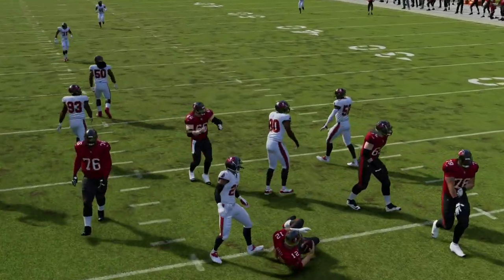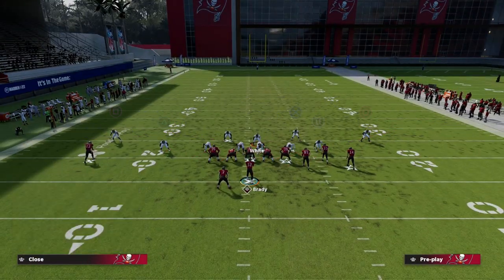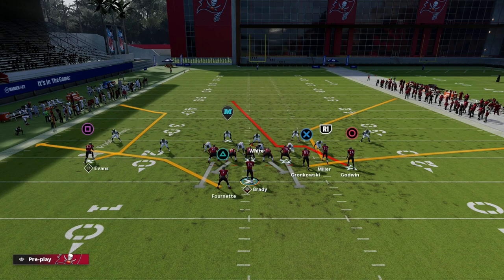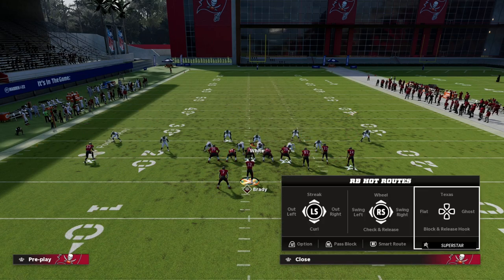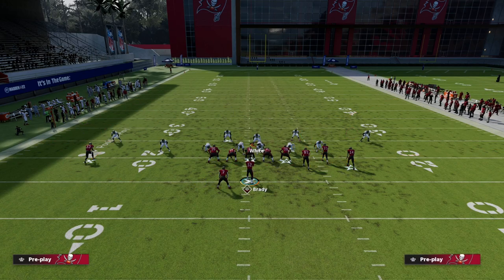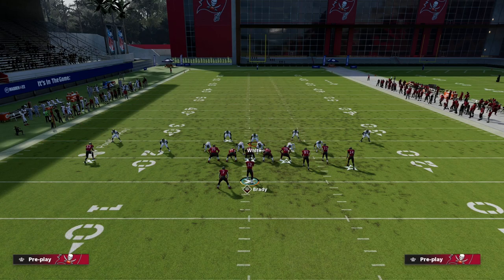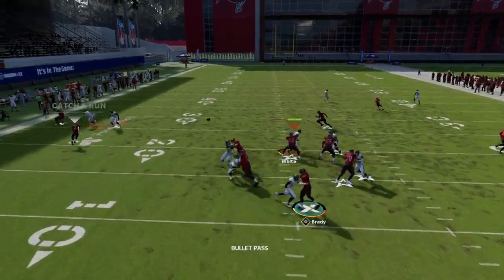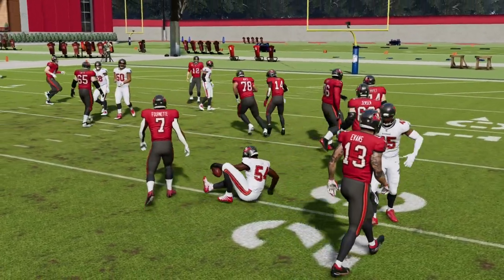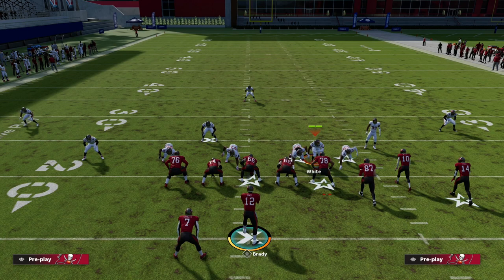I also wanted to show one thing about the coverage. One of the most popular ways people like to attack a heavy blitz is to go to a wheel route to the running back. What you'll see is I have an out route to Mike Evans to pull the flat, and then I have this wheel route. Because I've manned up square, this will play the wheel significantly better, as you can see. That's a bunch-specific adjustment that I think could help a lot of people be better against the wheel route meta out of bunch.